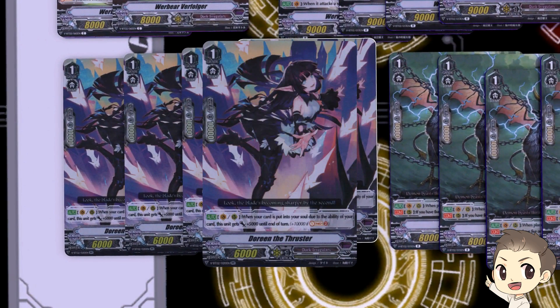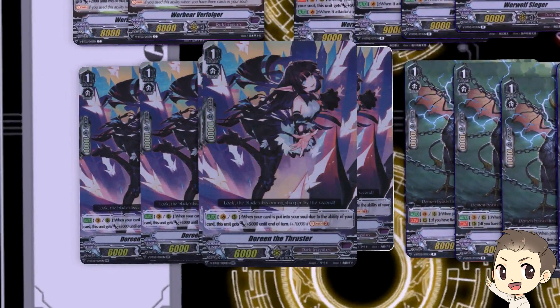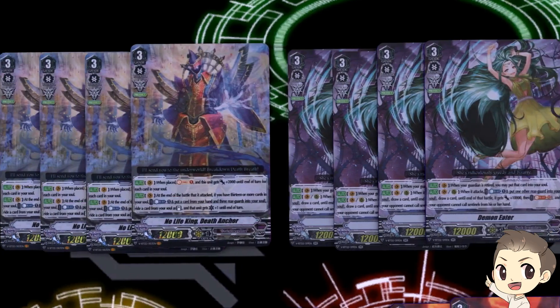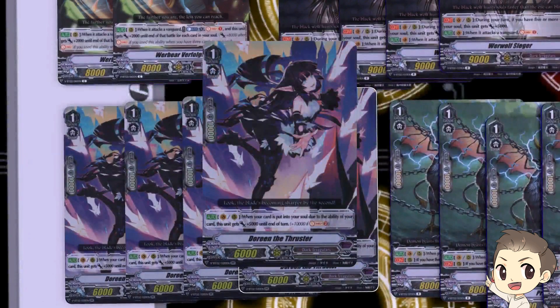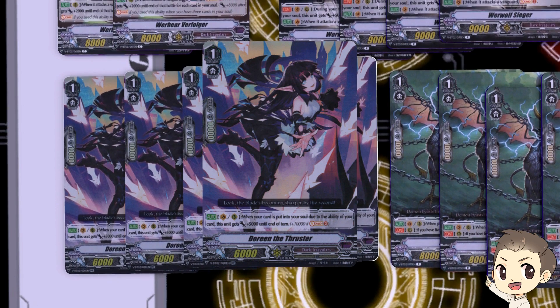We have four of Doreen. She's 6k base, but on Vanguard and Rearguard Circle: when your card is put into your soul due to the ability of your card, this unit gets plus 5k until end of turn. Basically every time you soul charge or put cards into your soul — whether with Rufin or normal soul charge skills — you get plus 5k. That's perfectly nice because you can drop her behind your vanguard and she'll grow exponentially. You can always boost Demon Eater with her for a massive no-sentinel attack with a crit. You can put her in the back or call her in the front as a big attacker. She's a great card, and her new artwork looks really good.